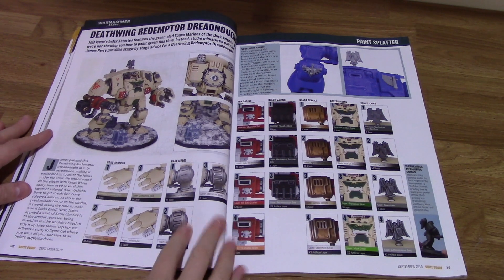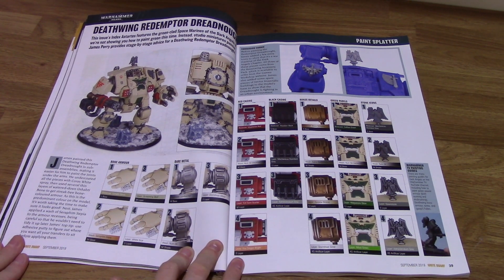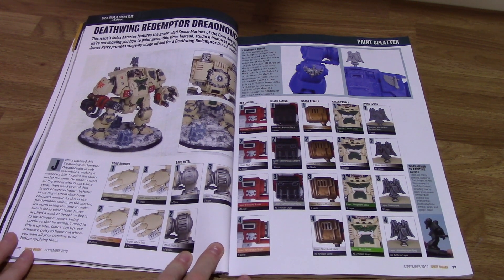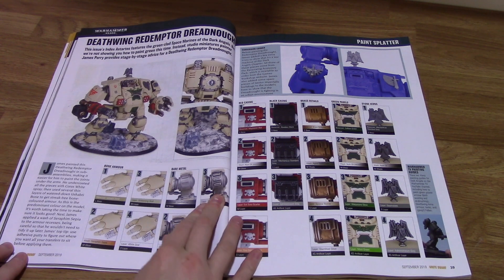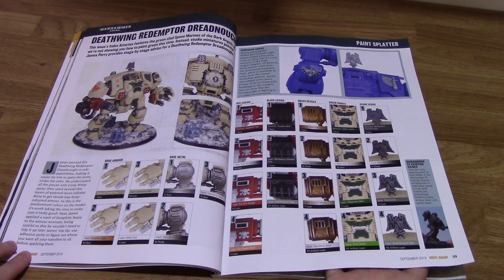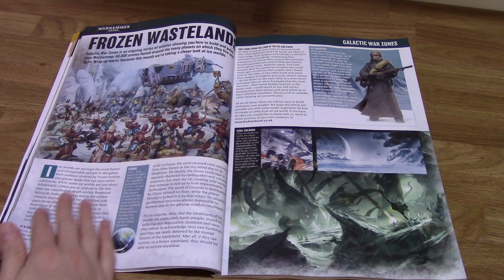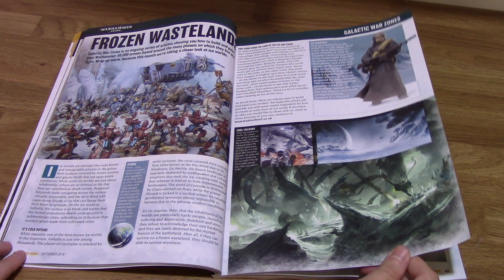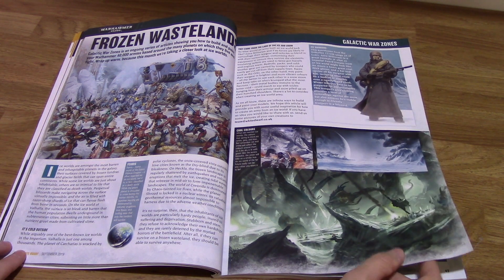This is cool — it's a painting and conversion guide for the Deathwing Dreadnought, with some examples of how you can paint it. Then we go into the frozen wastelands galactic war zones.